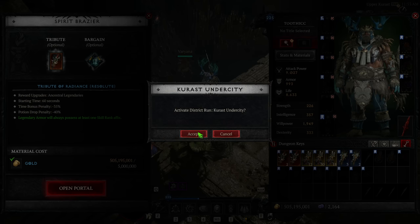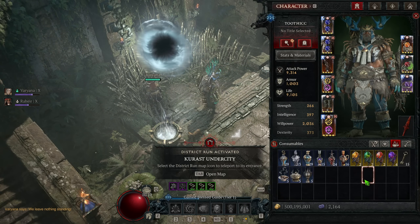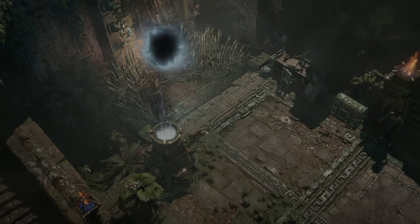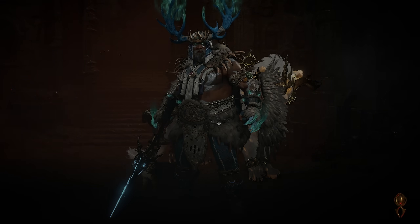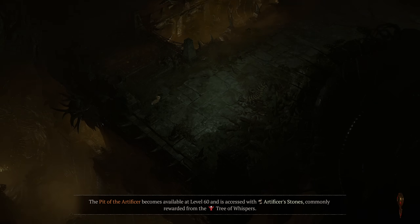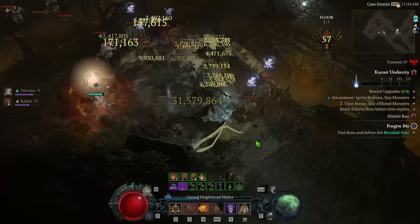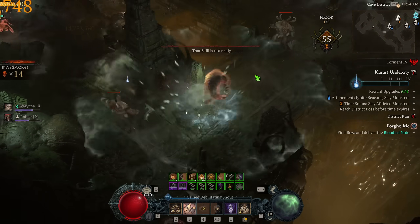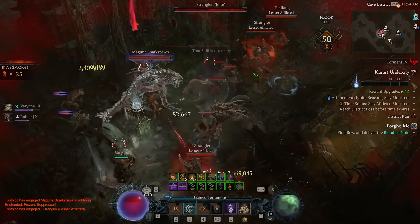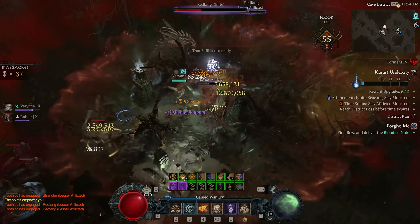With the launch of Vessel of Hatred in Season 6, there's been a ton of new content and systems added into Diablo 4. But one of these new systems — the Karas Undercity — has caused a ton of confusion. A bunch of people think part of this system is bugged when it's not, and there's just general confusion around how pieces of this system work. In this video, I want to go over everything you need to know, because the Karas Undercity can give you some of the best rewards currently in the game.